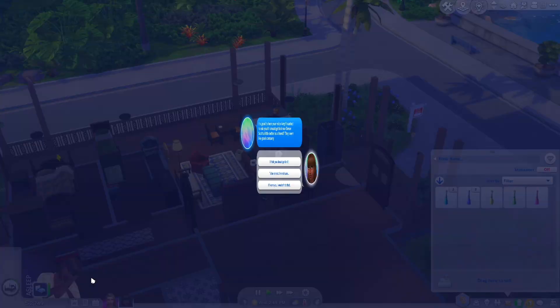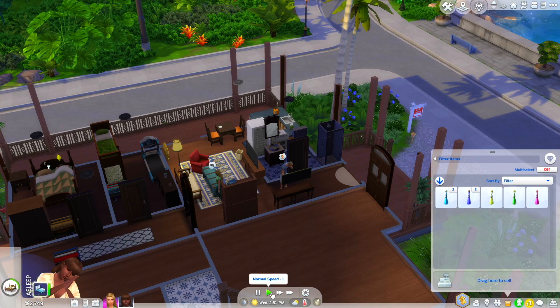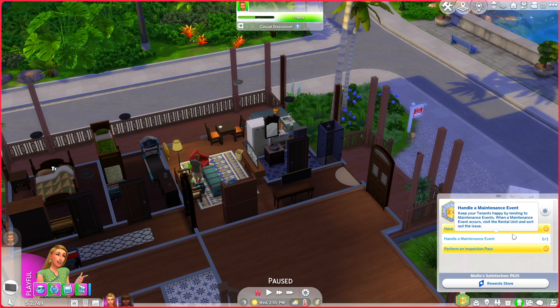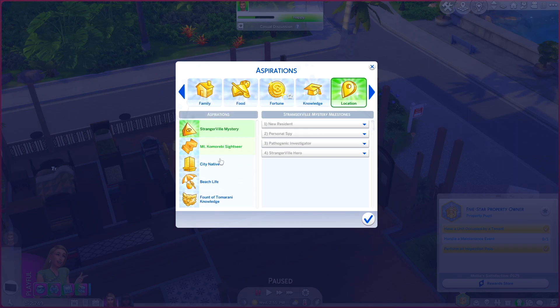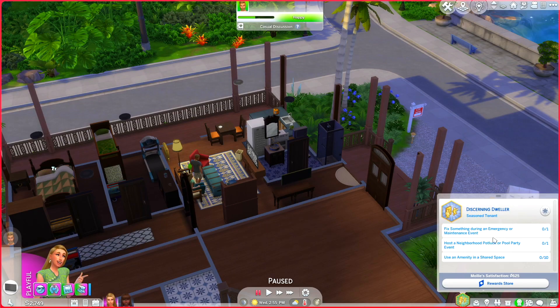She's still really tired. How's Molly going? We've got 'handle a maintenance event' which hasn't come up for our tenants yet — slightly irritating. We also have the Tomorani Knowledge aspiration: 'Discerning Dweller' — live in a residential rental, meet a residential neighbor, have the property owner visit, fix something during an emergency or maintenance event, host a neighborhood potluck or pool party, use an amenity in a shared space.